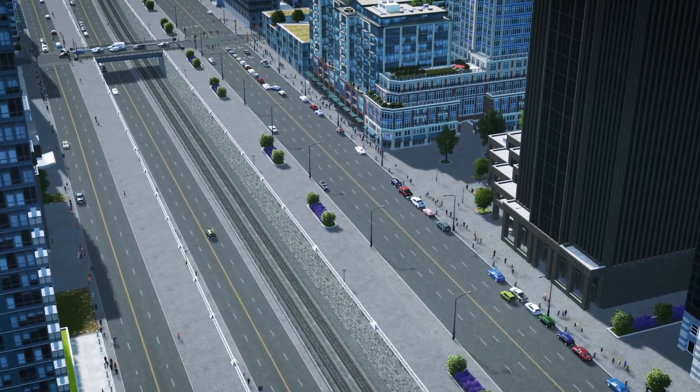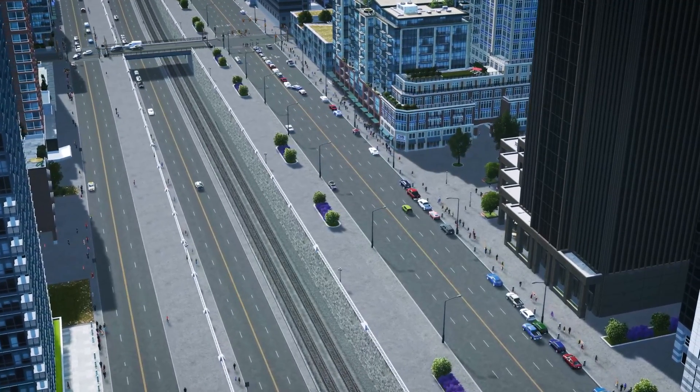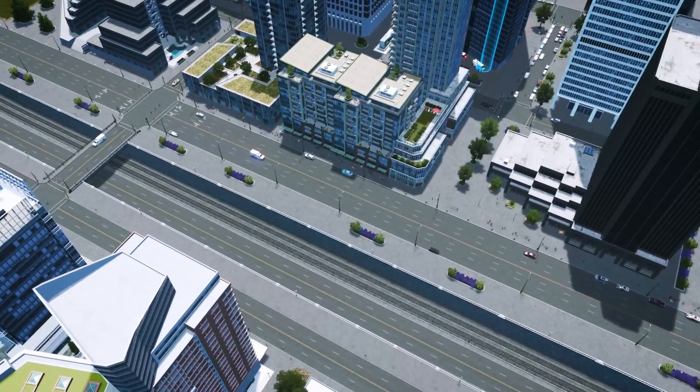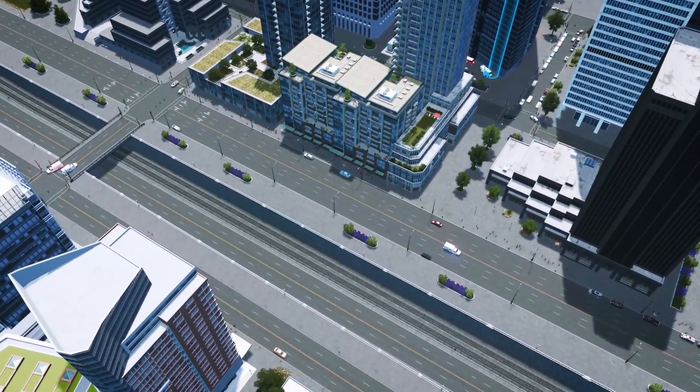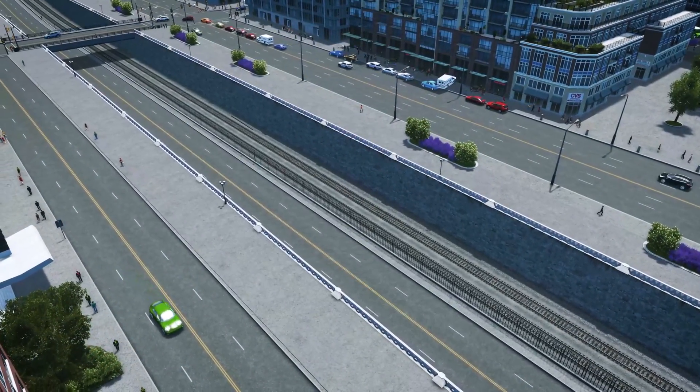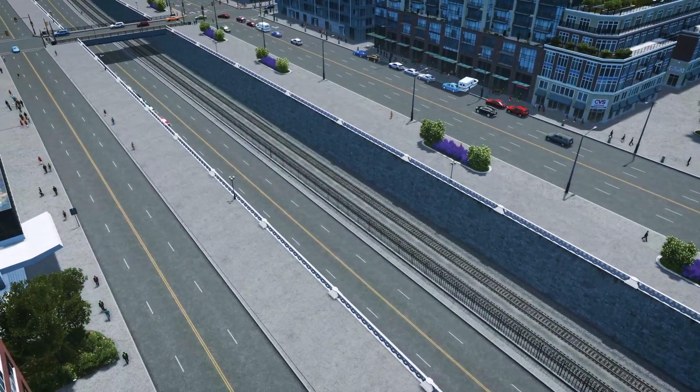There's obviously other ways to do this. You can check out my retaining wall video for an indication of a different direction you can go in, but this is a pretty simple thing that I've been doing lately in some of my cities that's relatively efficient and gets you a pretty good look. Be sure to check the description for details on certain assets and mods that you will need to do this.